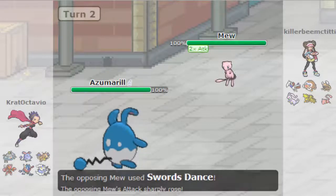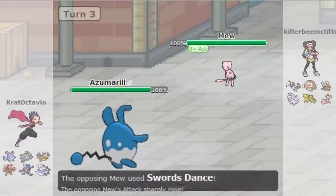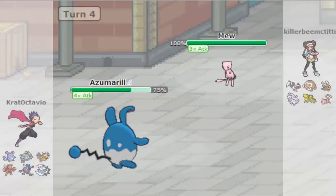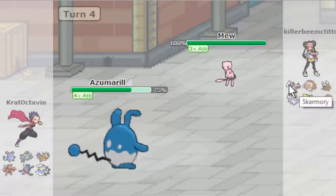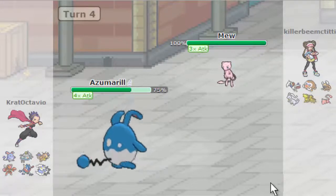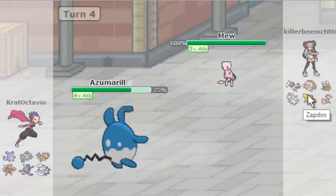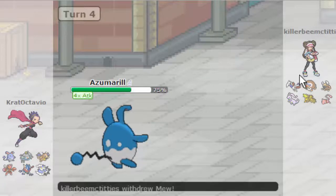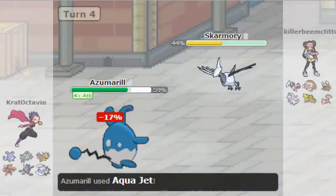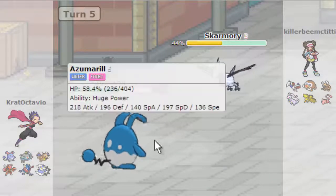Let's go out to Azumarill. He's going to get a Swords Dance up — okay, that's a little scary. He gets another Swords Dance; I'm going to go for Belly Drum. And now the Aqua Jet is coming towards his face. If he switches to Skarmory or Goodra, I've got Superpower for Skarmory and Play Rough for Goodra — those two are his walls. Skarmory is not going to appreciate another one of those, and this will take out Skarmory.